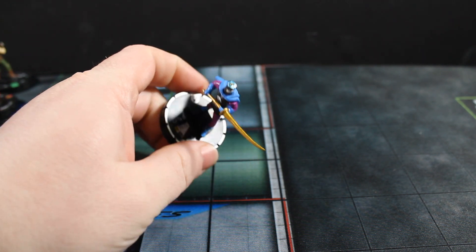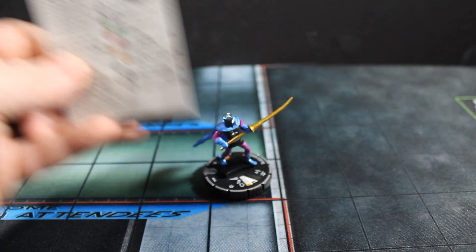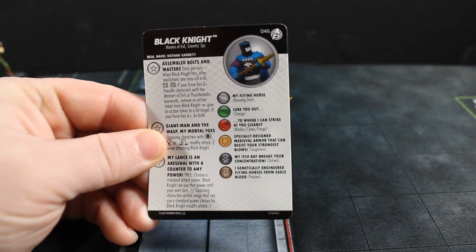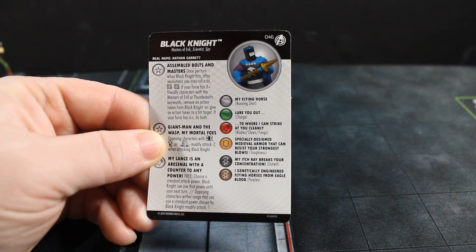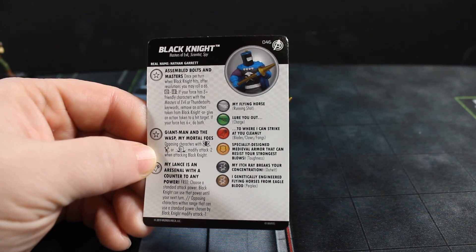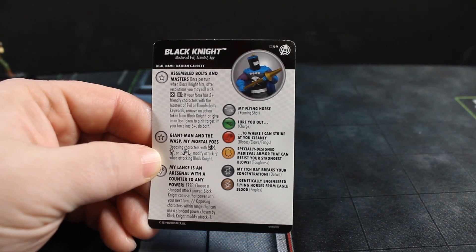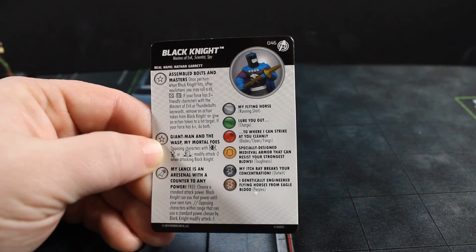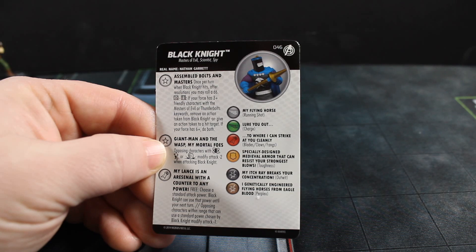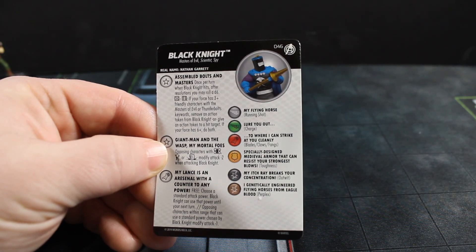First one we're gonna look at is Black Knight — he's a rare. Looks pretty cool, a little basic, but true to the character design, which is really all I ask. He's got Master, Vehicle, Scientist, and Spy keywords. He's got the Assembled Bolts and Masters trait, so he gets a bonus if you've got either a plus-3 or plus-16 team. He's also got this cool trait where opposing characters with the Tiny, Giant, or Colossal modified tag take minus-2 when attacking Black Knight.